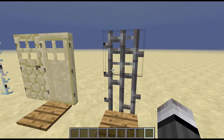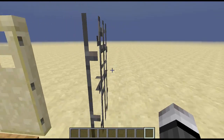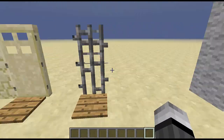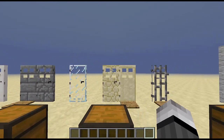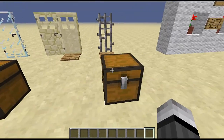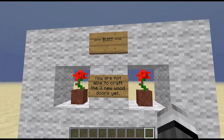Probably my second favorite just for uniqueness is the iron bars door — yes, an iron bars door. It does require a redstone signal but it looks pretty good. It is transparent and I think it looks pretty nice because it doesn't fit in with all the other textures — it has four windows on top and a flat bottom area. The crafting recipe is just as you would think to get the iron bars door.